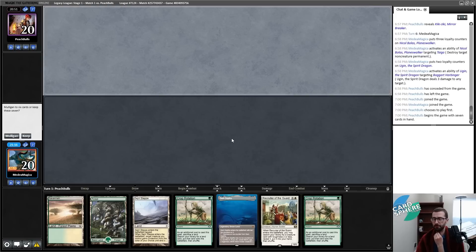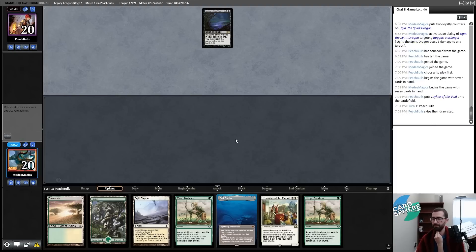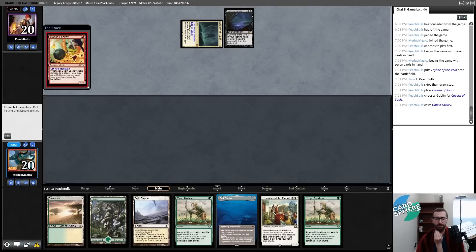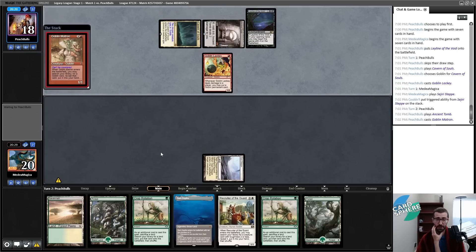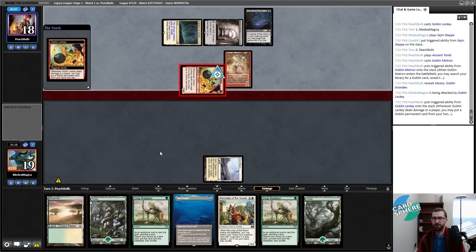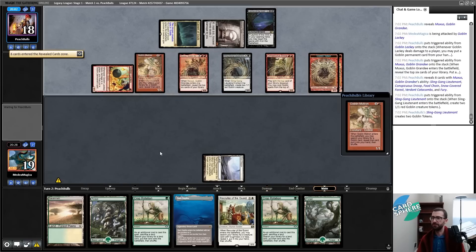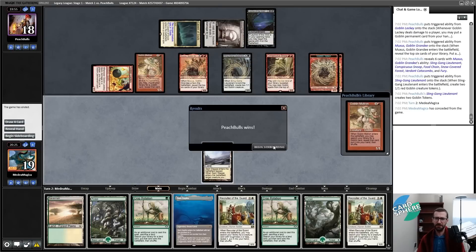With double Crop Rotation I can do this on turn three: tap a land, Crop Rotation to get Yavimaya, Crop Rotation again to get Thespian's Stage, then Dark Depths. This is a hand that dodges a Leyline. Another reason to have Force of Vigor in. Do I have Maze of Ith? Nope. A Muxus resolves — I take one and then just eat a Muxus to the face. That could have been worse but I'm dead next turn.